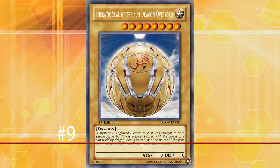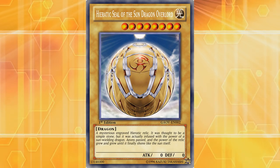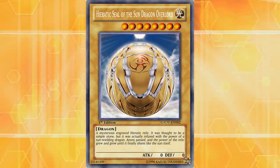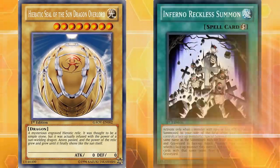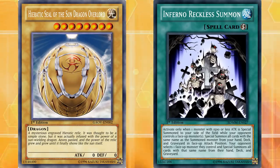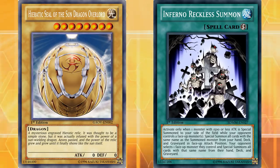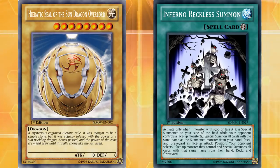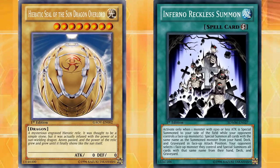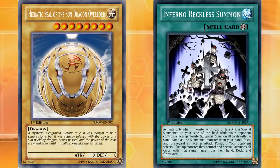Number 9: Heractic Seal of the Sun Dragon Overlord. Honestly, there are not a lot of level 8 normal monsters, and all of them are pretty decent or have high enough stats. Even Heractic Seal has a whole bunch of archetype support and Infernal Reckless Summon plays for easy rank 8 plays. But I think this card is the worst of the bunch for the same reason the Ojama cards made the list — no one really wants to play this card. It's a level 8 monster with no stats or effect, and not even the archetype it was made for really wants to use it.